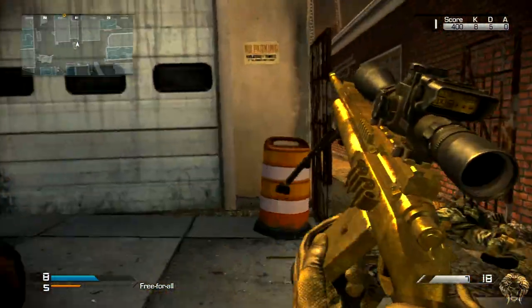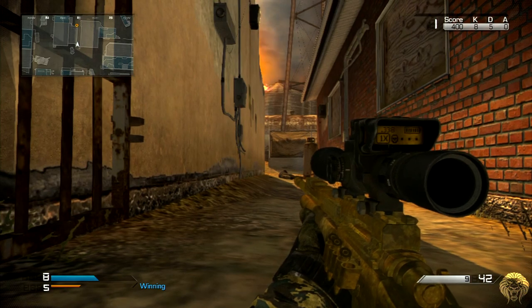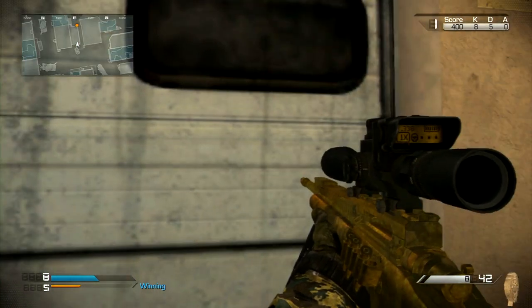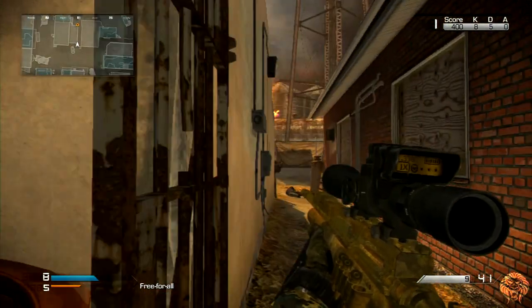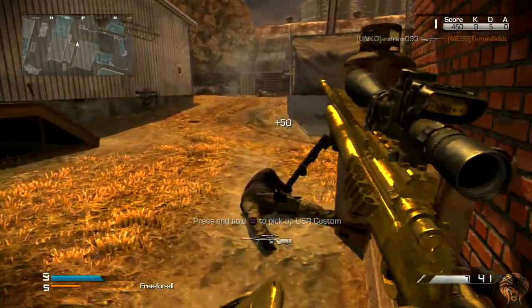Into the class — we're going to be using the USR sniper rifle. This is probably the best quickscoping sniper simply because it's got a really fast bolt pullback time. It generally outclasses the L115 in a lot of ways and it's just a nicer sniper to handle.